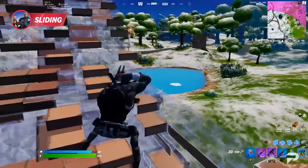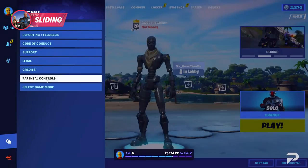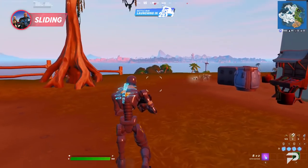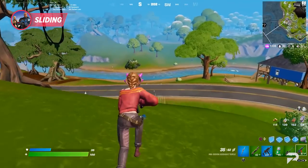Unless Epic decides to split the key binding later down the line, this is your solution for now. Another recommendation is to lower the slide setting to decrease the amount of time you need to hold for the slide to commence. This will make it easier to slide at a moment's notice rather than waiting for it to kick in during high-stakes situations such as fights or editing.